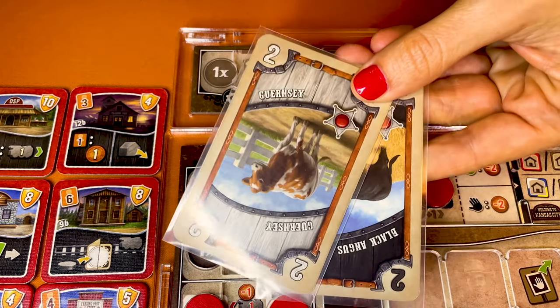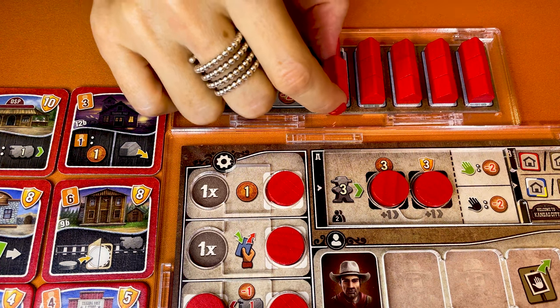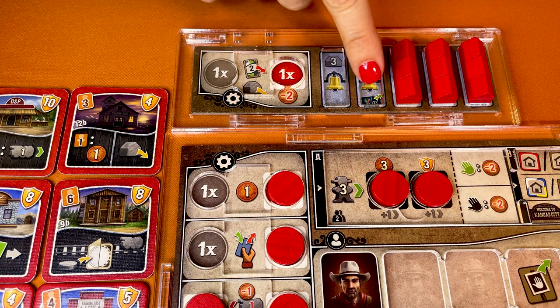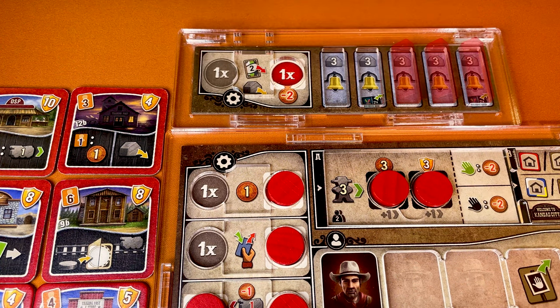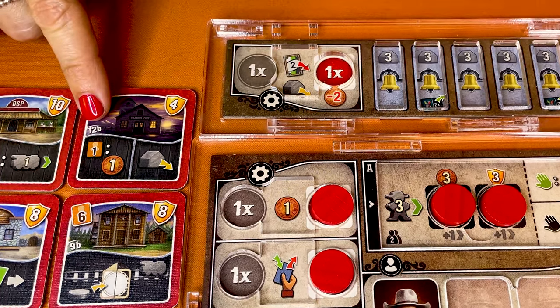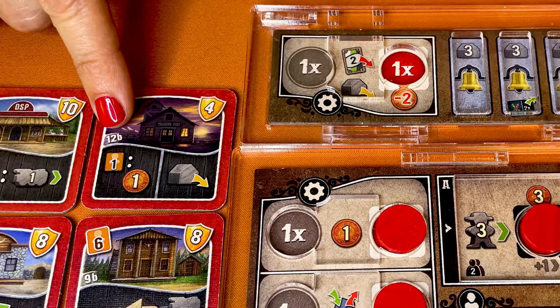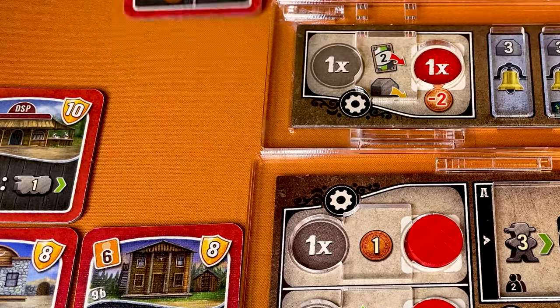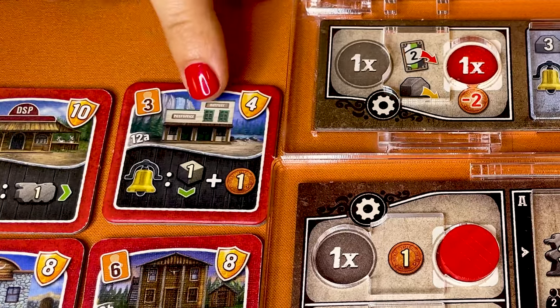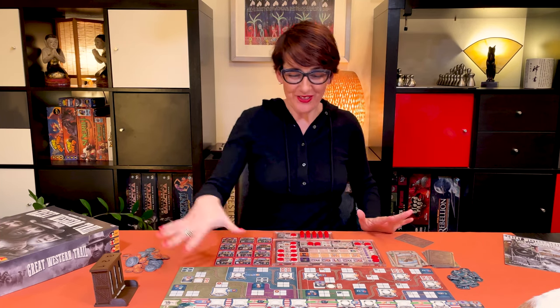Just remember to discard two value 2 cards from your hand to do so in the same turn. Note that when you clear the second and fifth row of bell spaces, you collect one exchange token. Also note that your private building 12 works with your add-on board — here you can perform the place one branchlet action, and here you can upgrade your certificate and gain one dollar for each bell completely revealed.